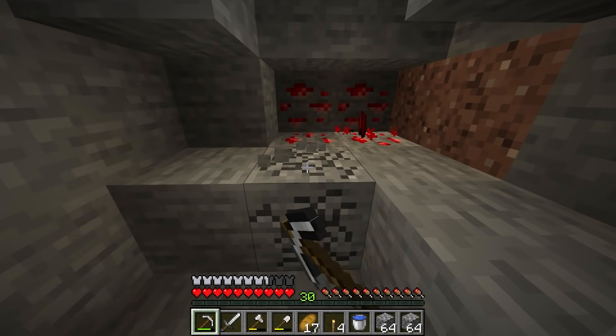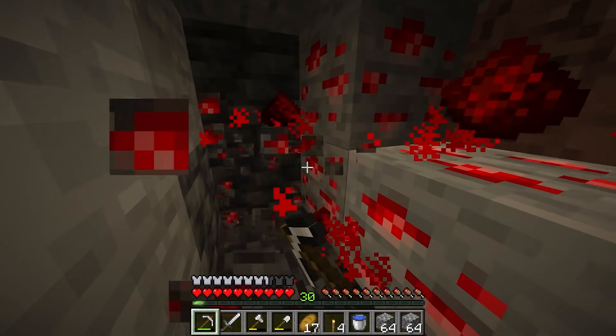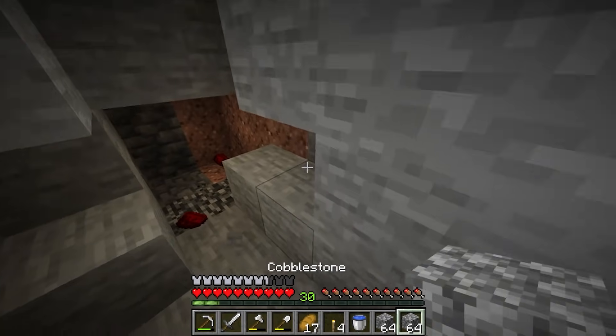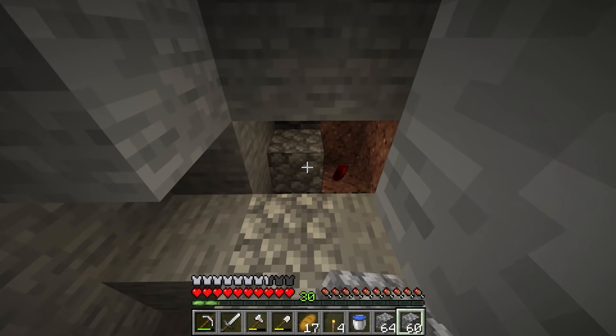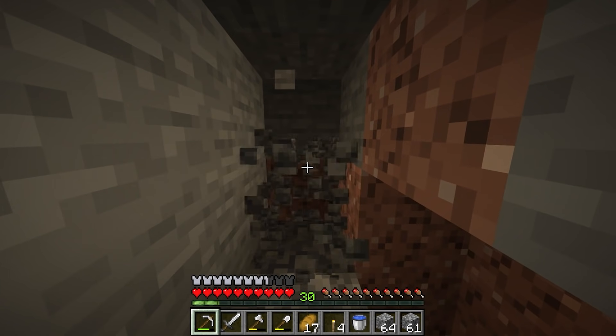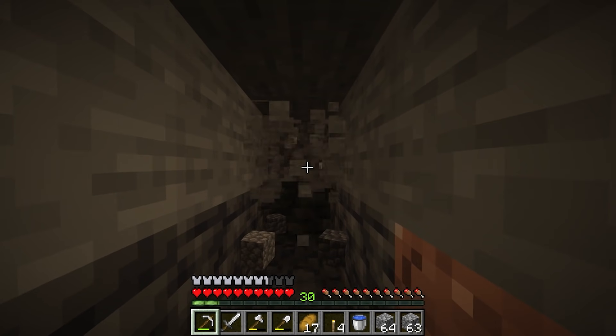We're almost at level 30 - there we go, level 30! That is awesome. Hopefully we'll get some sugar cane growing and cows bred up so we can get leather, and then we can start on the enchanting. I think what we can do is build a little area for our enchanting room. I'll keep mining a little bit because I haven't found any more diamonds since the last two.